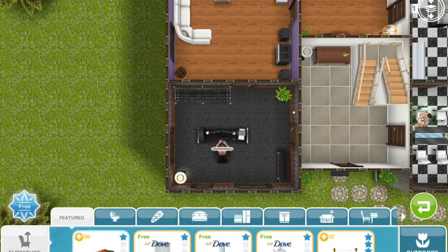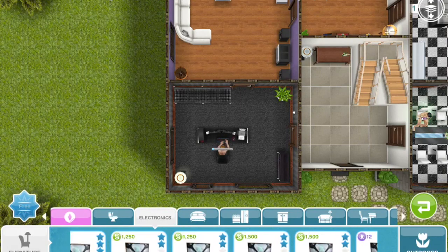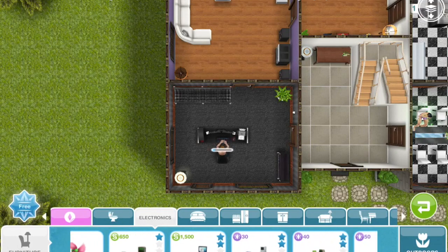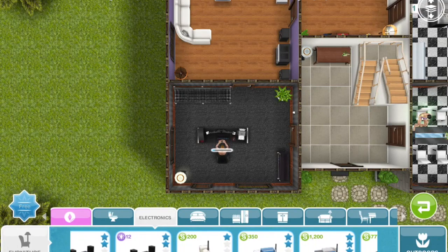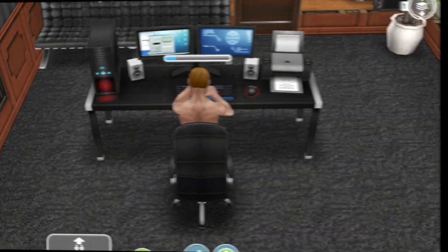For those of you who don't know how to get a phone or a computer, you have to go to the electronics section of the store. Computers are in the middle right here and start from 650 simoleons. If you need a phone, it is towards the end of the electronics section and starts at 200 simoleons.